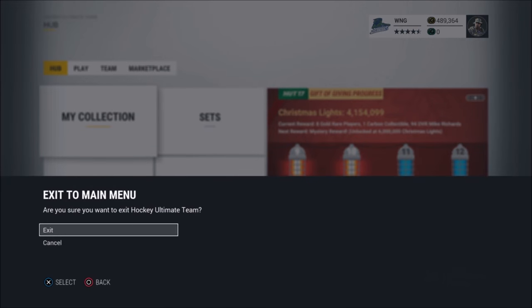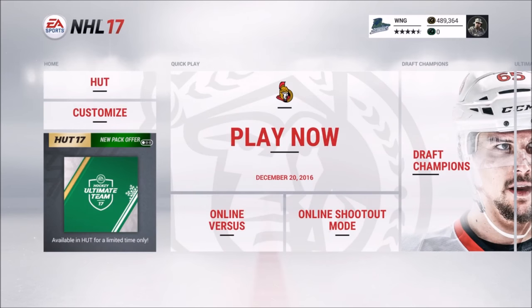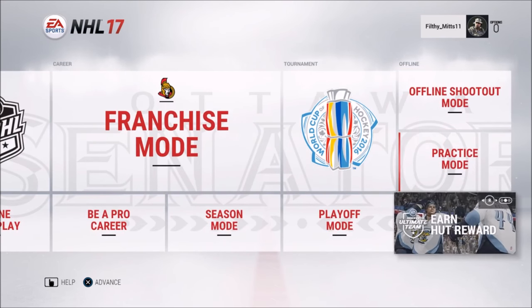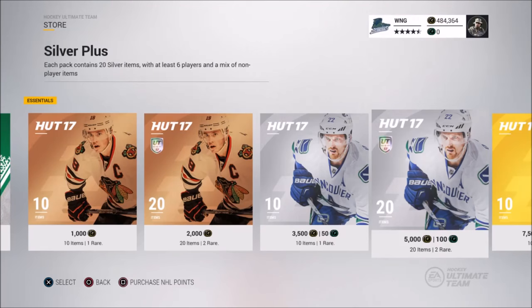Along with that, another easy way to make 200 or even 400 coins — depending on how many videos you're allowed to watch each day — is to simply go to the NHL HUT hub and watch one of the videos. You should get 200 coins for watching, and it's very easy to do.